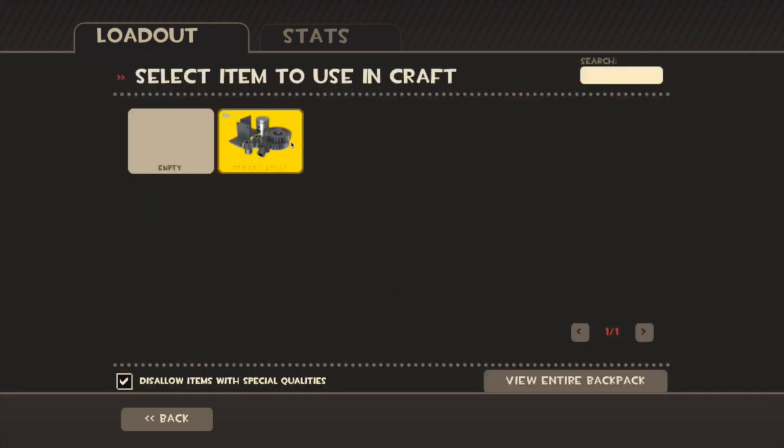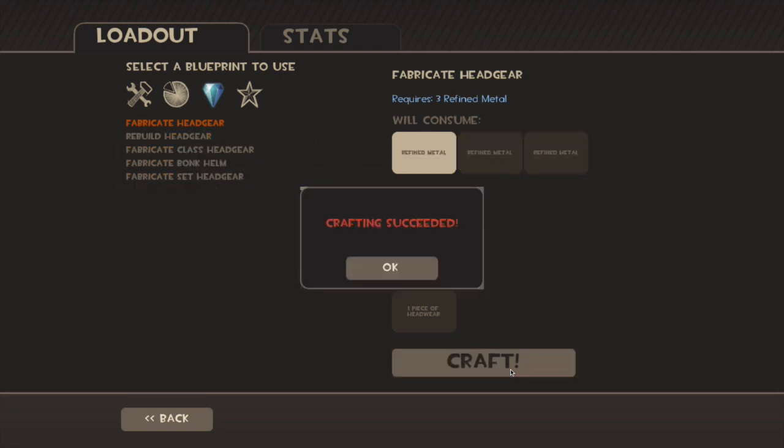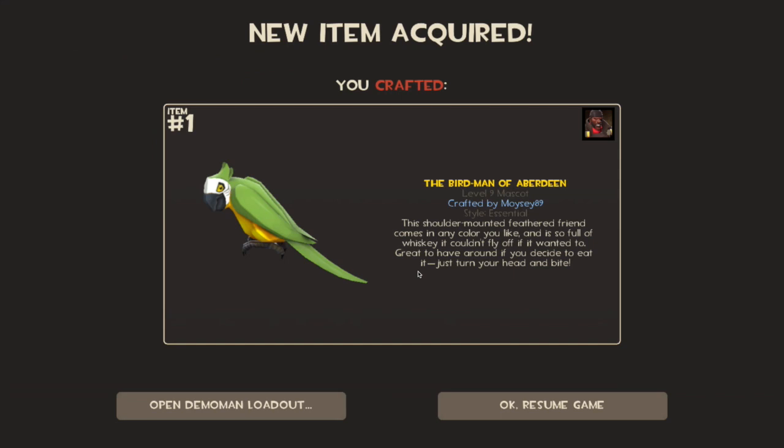Right, let's get some more metal here. We're down to the last three hats, guys — wish me some luck, hopefully I can get some good ones. Crafting succeeded! Oh, the Bird Man of Aberdeen — I haven't got that yet, so I needed that and I'm happy I got that. That is probably my favourite craft so far today, I really am impressed with that one, I like that.